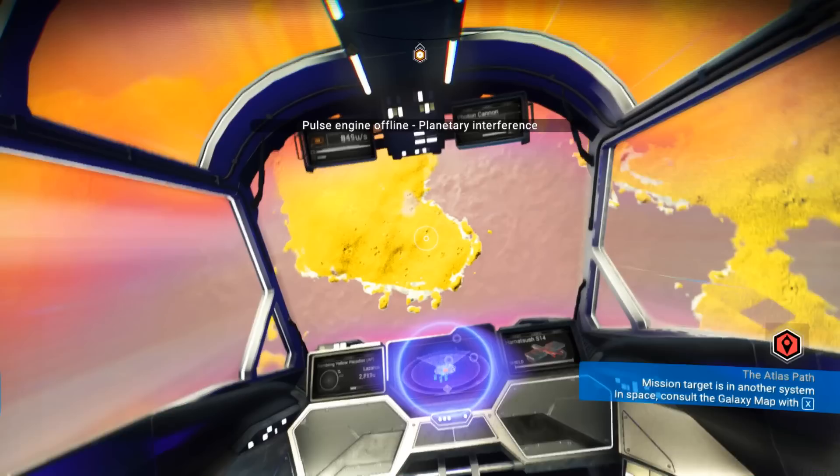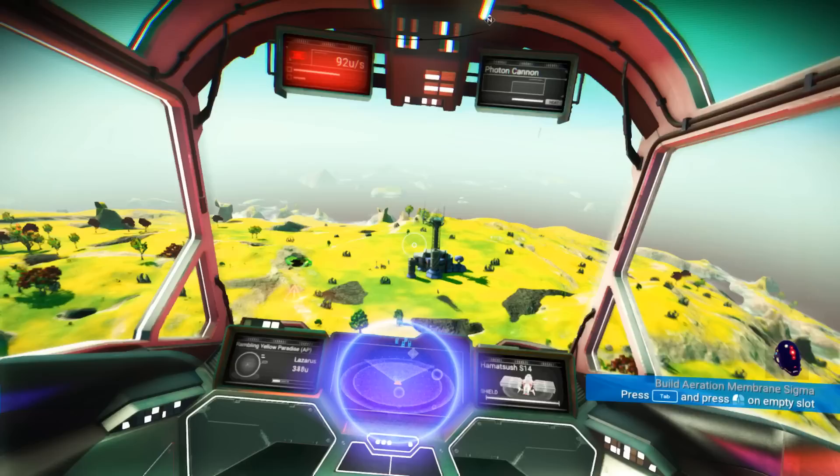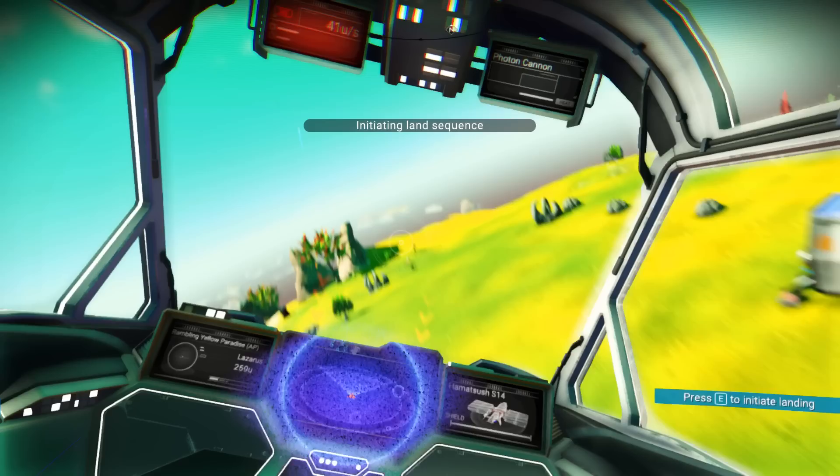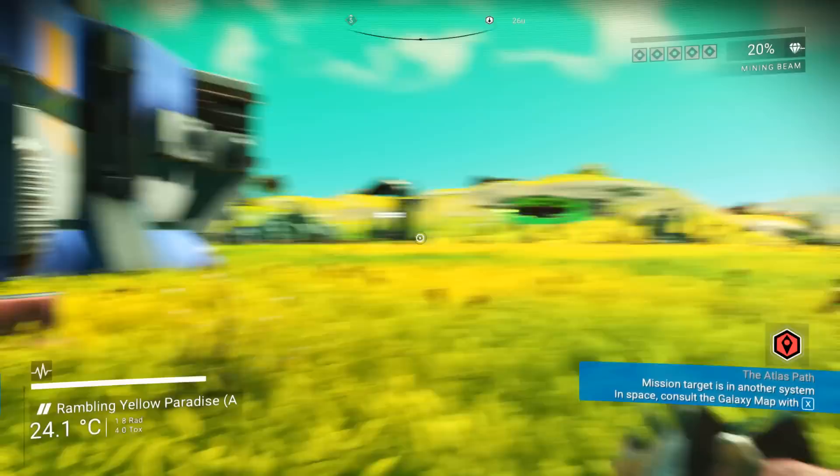It's an island planet! Of course, of course — that makes sense now. Okay, not bad — looks pretty decent. Oh, there's even a building here. Let's land there since we're right at its doorstep. I didn't see a proper yellow paradise, and this one isn't really yellow. It's more like green and yellow at the same time.